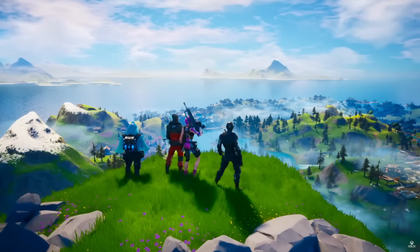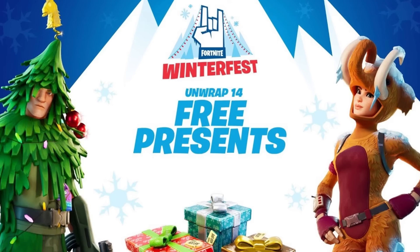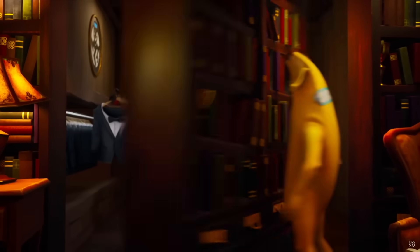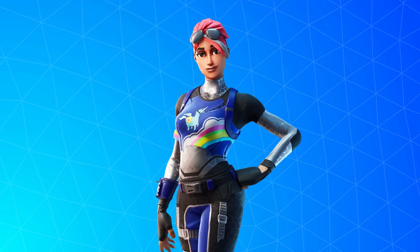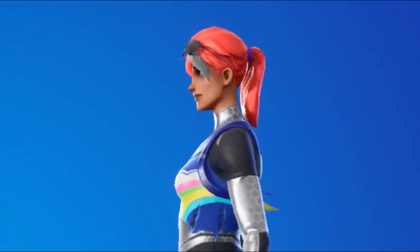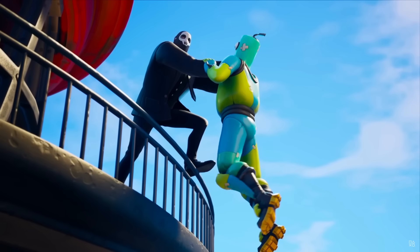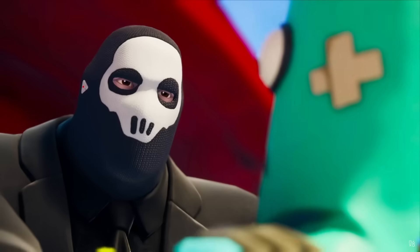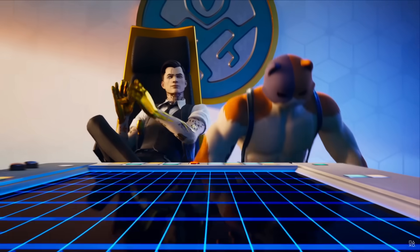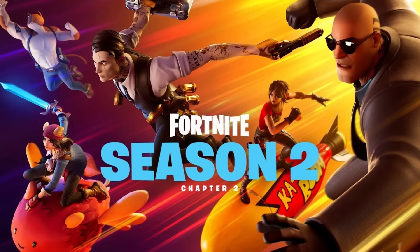Chapter 2 then came along, where we got our first creator icon skin, Ninja, along with some free skins from Winterfest. That's also when Brilliant Bomber was added to the files — she's a reskin of Bright Bomber but has never officially released, and Fortnite still teases the skin to this day. Chapter 2 Season 2 brought us Midas, Meowscles, and Sky — pretty much the entire Battle Pass was iconic.